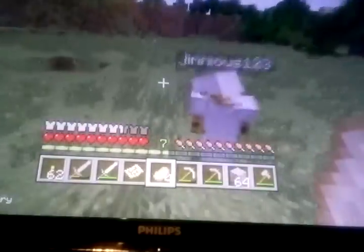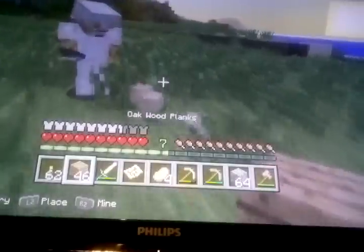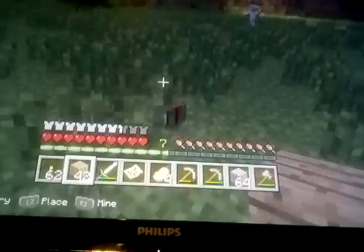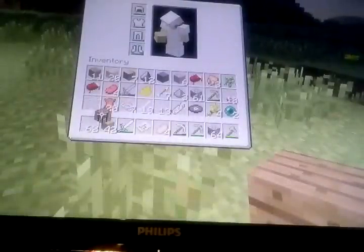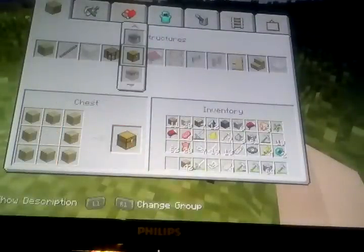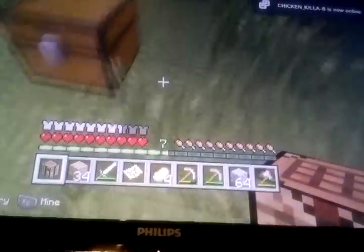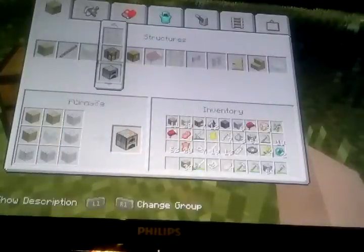That would be cool if there was. Should we make our house here? Sure, I mean why not — look at the view we've got of the sun. That's nice. Let's make it here. Right, I've got some birch, and yeah, we could use some birch as well. Let's take the birch wood. I have oak wood too. Can you make a chest for me because I've got too much stuff? I already had a crafting table — that was my fault.